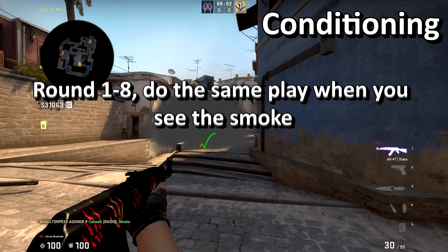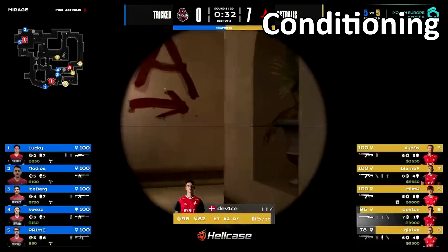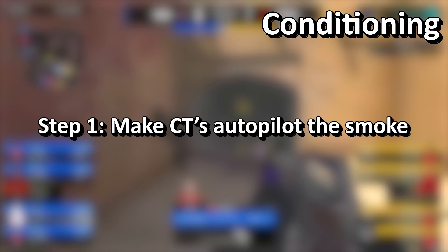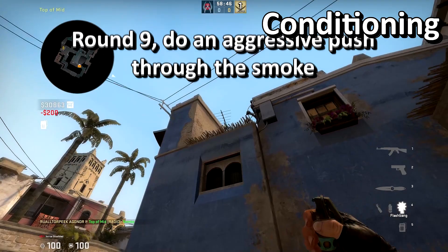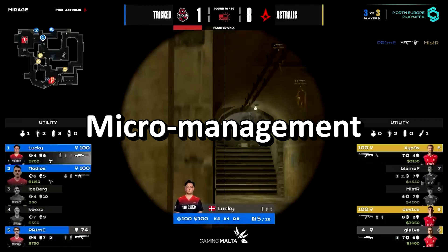Conditioning is probably the highest level concept I will talk about in this video. Conditioning is all about doing the same play repeatedly — a smoke or a flash — to make your enemy autopilot it. For example, if you always allow the Mirage ramp smoke from CTs to go untouched — never push it or anything — the CTs will start being less careful with it. You've entered the first step in conditioning them to autopilot the play. After some rounds of them keep throwing it and autopiloting it, the next step enters: in the next round when they throw the smoke, set up a flash and entry through the smoke. You will catch a CT off guard, which can give you a kill or at least some important space.